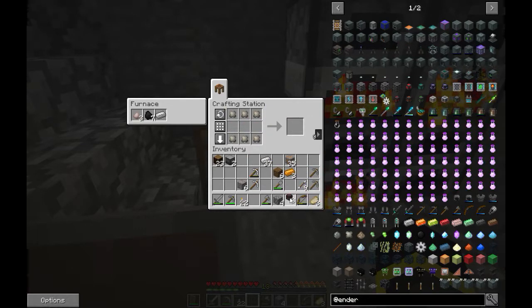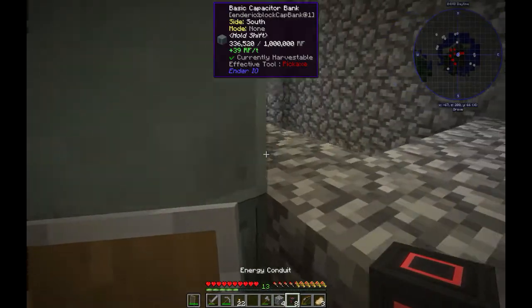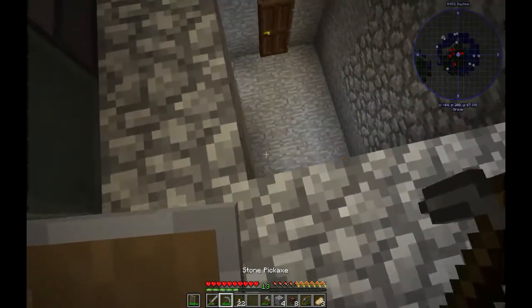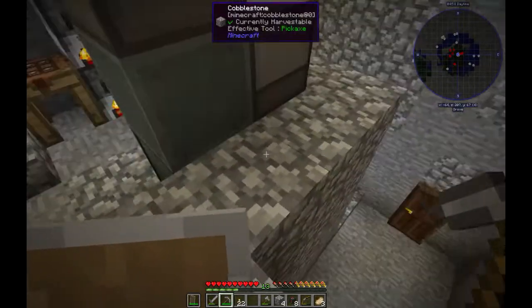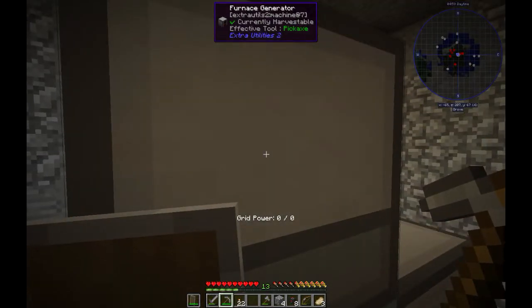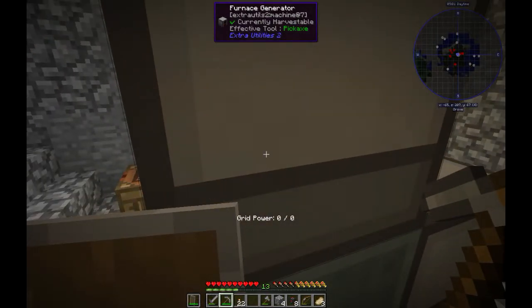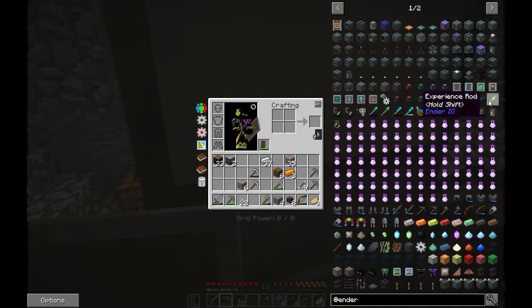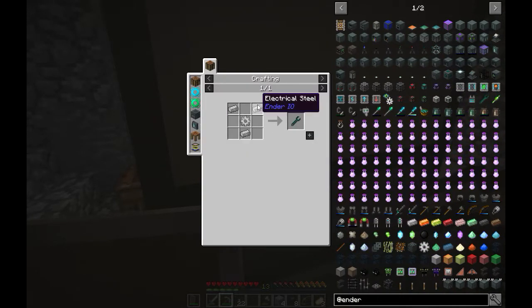So this energy bank I will move down, and the machines I will leave here. First thing I'm gonna need is a wrench, I think.